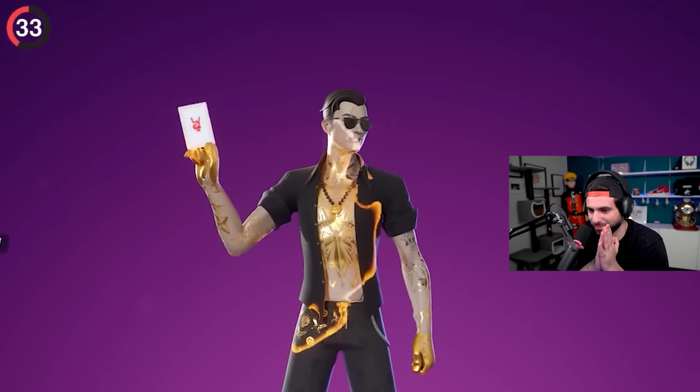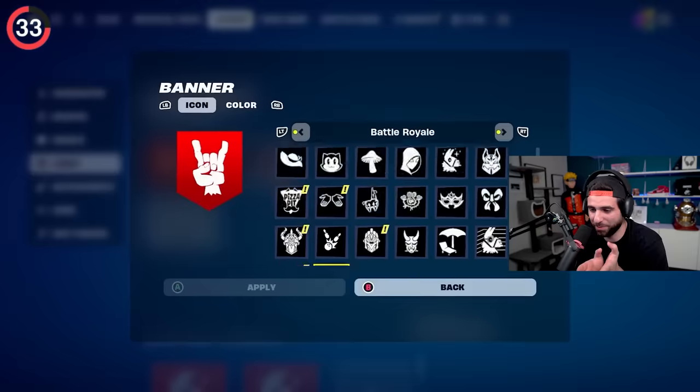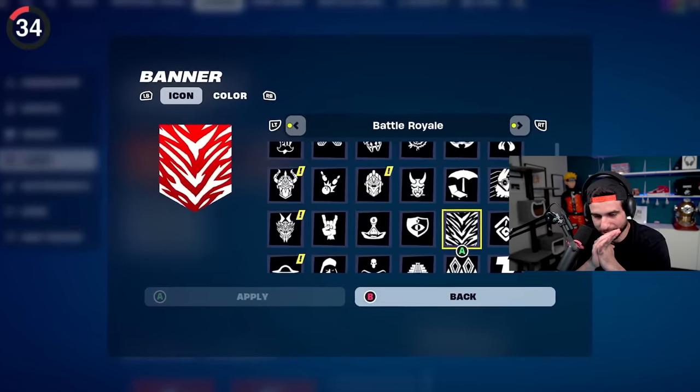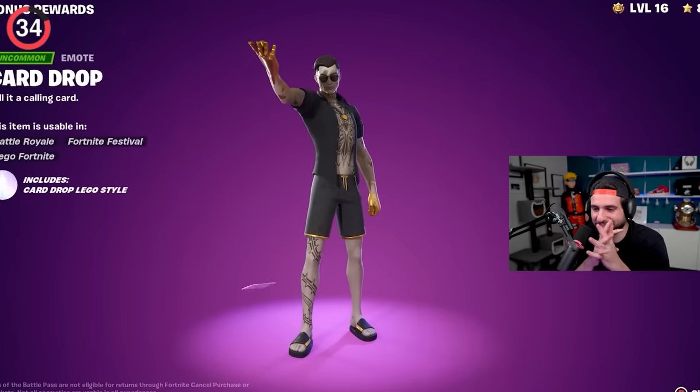It's not just meds dropping on the ground — it's also cards. One of the emotes in the Battle Pass is literally a calling card drop, so you can leave a mark after an elimination. But what most people haven't realized is that it's customizable — the icon uses your current banner, and the color reflects which one you have selected, giving this emote thousands of combinations.